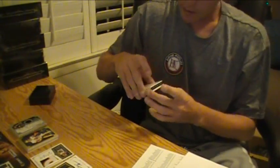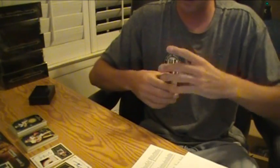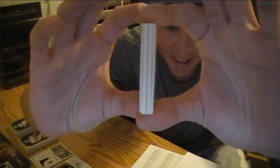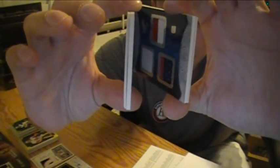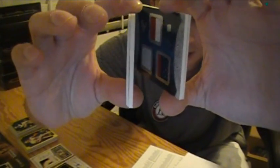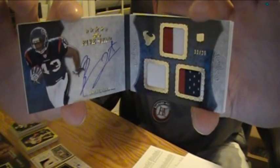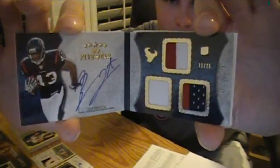And we got a Futurist III Relic — a Rookie Auto Relic. I'll get the other dummy and we'll open it and see what it looks like. Good luck. Check the patches first. It's a Texan! It's Ben Tate. They're traded out — Clyde, you son of a bitch. 11 of 25 triple patch autograph of Ben Tate for the Texans.